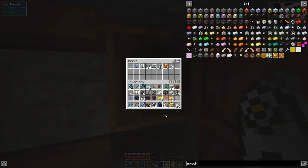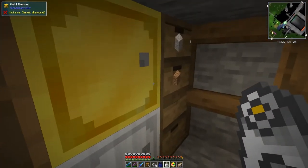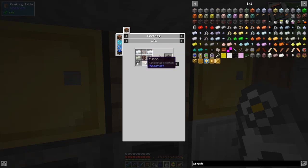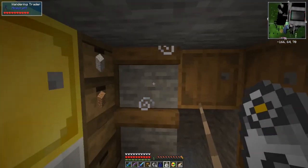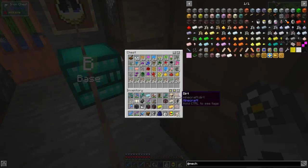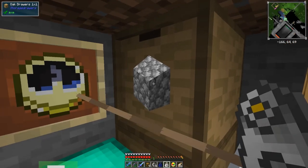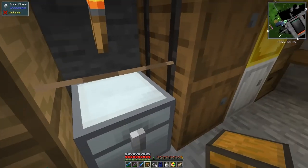I'll put some items in here — we don't need this, I'll keep the circuit board. We're just missing two aluminium and one piston. For the piston: one iron ingot and four cobblestone, plus a piece of wood for planks, one redstone, and one iron ingot. Let's make the piston.